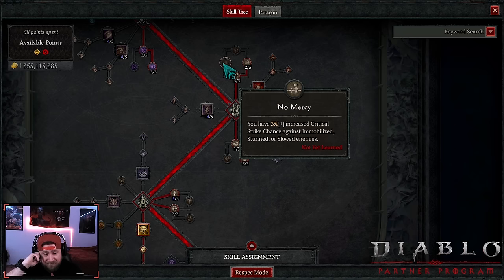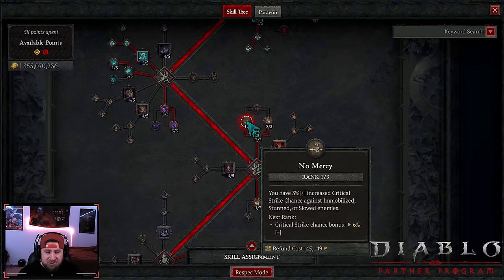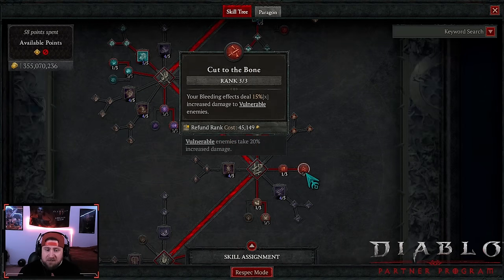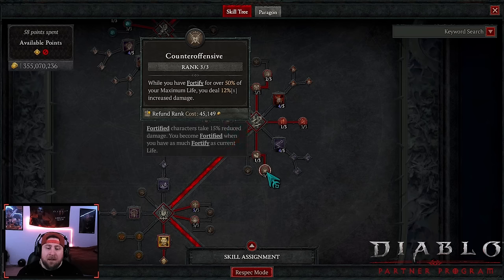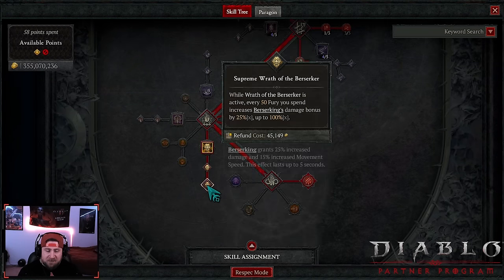One point into Hamstring so our bleeding effects slow enemies, which is fantastic - another reason crit will always be up since we'll always be slowing. Cut to the Bone: our bleeding effects deal 15% multiplicative damage to vulnerable enemies - huge. Thick Skin for more max life and fortify, and while Fortified we deal 12% increased multiplicative damage. Our fortify should always be up.